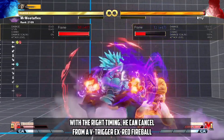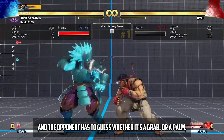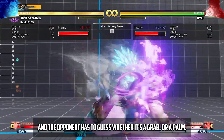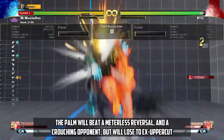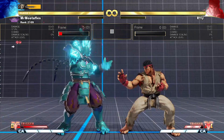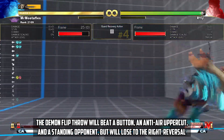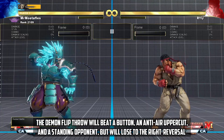With the right timing, he can cancel from the V-Trigger EX Red Fireball into a normal demon flip, and the opponent has to guess whether it's a grab or a palm. The palm will beat a meterless reversal and a crouching opponent, but will lose to EX uppercut. The demon flip throw will beat a button, an anterior uppercut, and a standing opponent, but will lose to the right reversal.